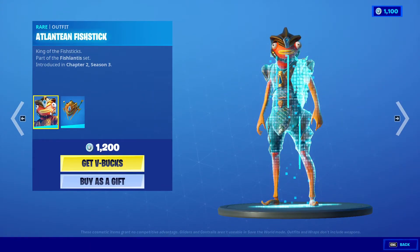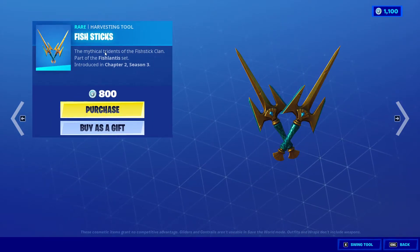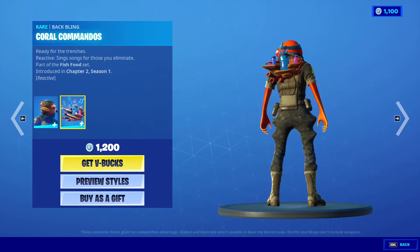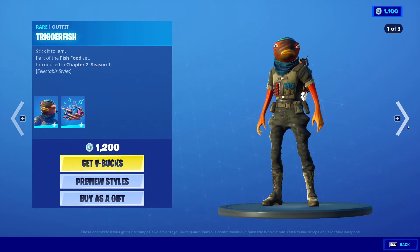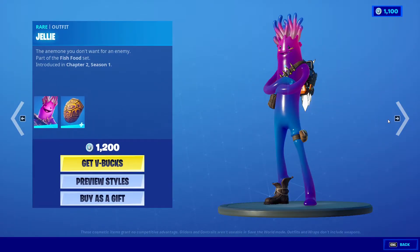There's another Fishy offers — Atlantean Fish Stick with Titan Scale, 1200 V-Bucks. We've got Fish Sticks, 800 V-Bucks, double cool pickaxe, looks like Ninja Turtles. Next we also got Trigger Fish with Coral Commandos, 1200 V-Bucks — fish is everywhere, Chapter Two Season 1. And Bubble Flage, 500 V-Bucks, from Chapter Two Season 1.